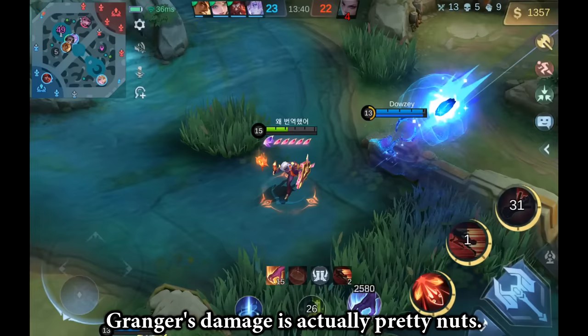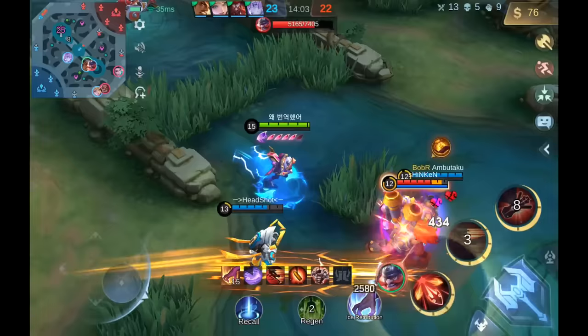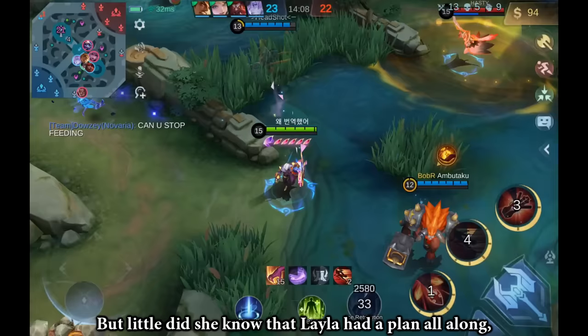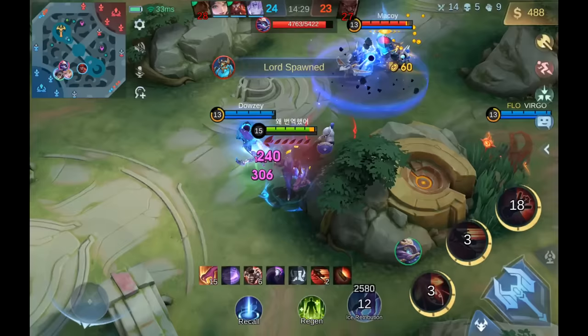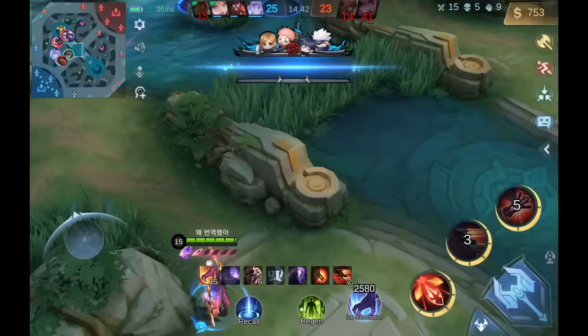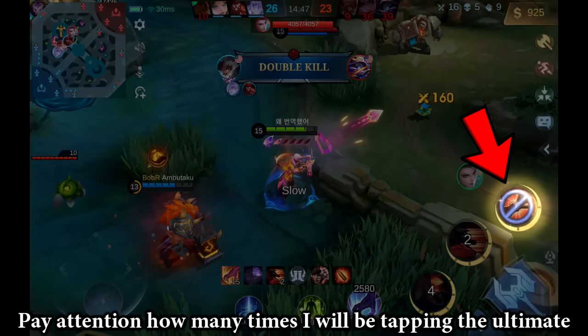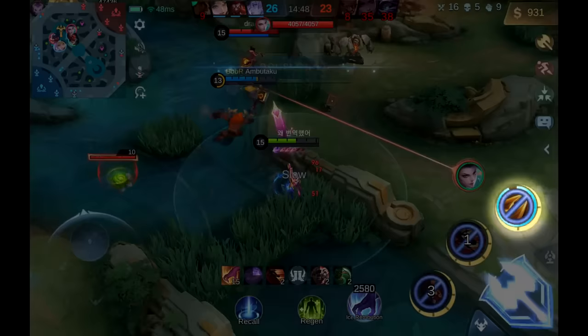We were slowly making a comeback — Granger's damage is actually pretty nuts. Our Novari was getting tired of our Layla's mispositioning. But little did she know that Layla had a plan all along, and that was to master bait this badmunt. Pay attention how many times I will be tapping the ultimate, and it won't register many times. I think it is the skin's fault.